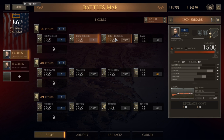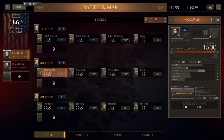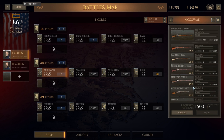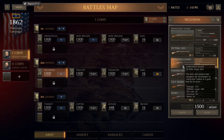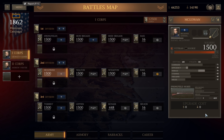We have this one really well-outfitted brigade. We have another brigade that's not outfitted at all well. We've got a lot of Springfield 1855s available in the armory - that would be a pretty substantial upgrade for them. It would cost about $40,000, so we can do that. Go ahead and upgrade these guys. We can go ahead and upgrade McGowan's forces - that'll use up about half of our money.